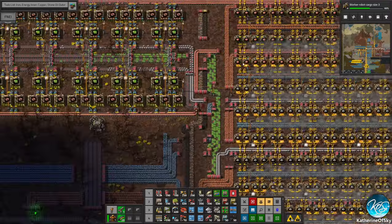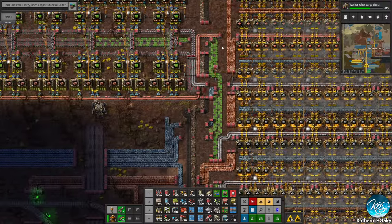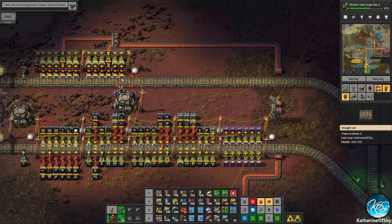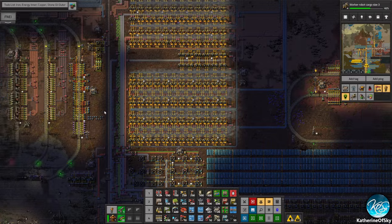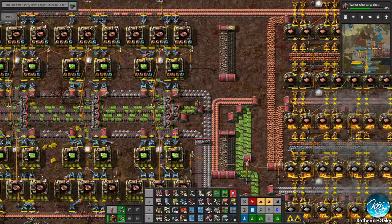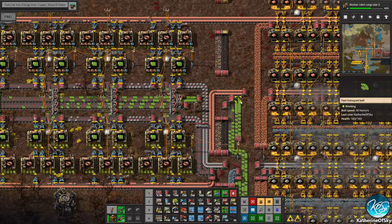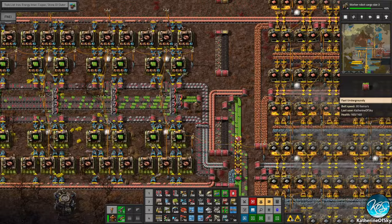We are having a slight issue with not enough green circuits, and that's kind of manifesting itself here. We have a couple of not quite full lanes of green circuits. We added red circuits but not greens. Maybe we should add greens here as well to supplement the base circuits. I'm going to get a priority left here and make them all go onto one thing so we can see exactly how much space we have on the belt, which is considerable.